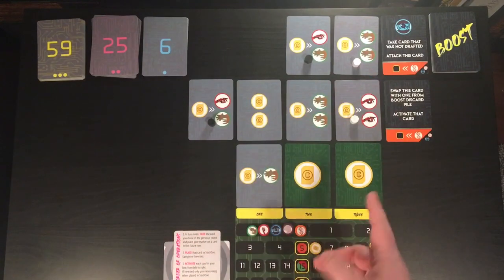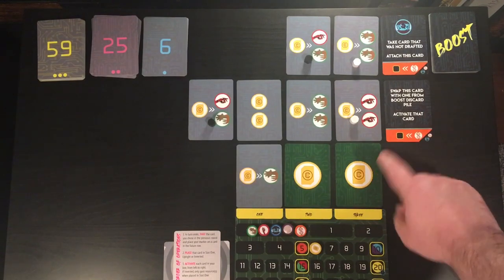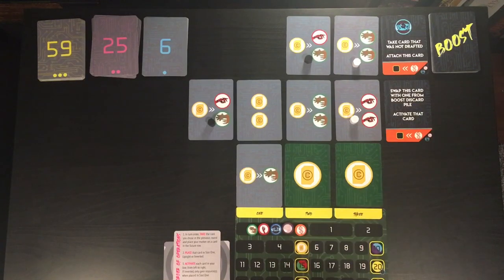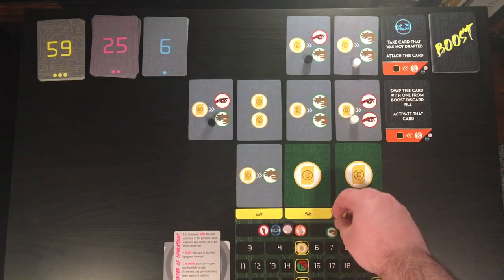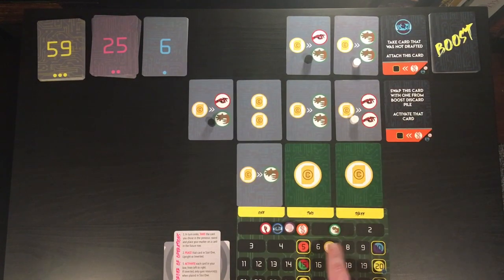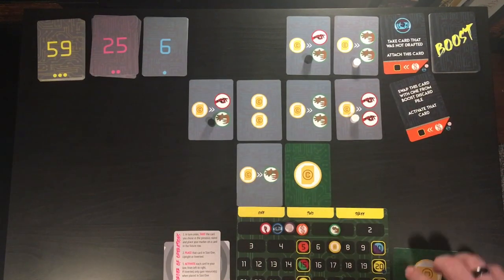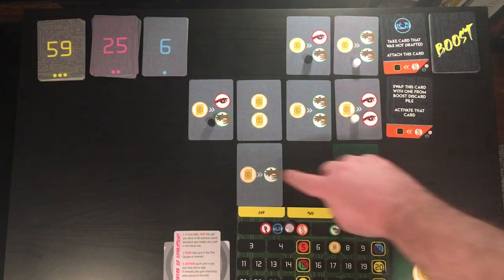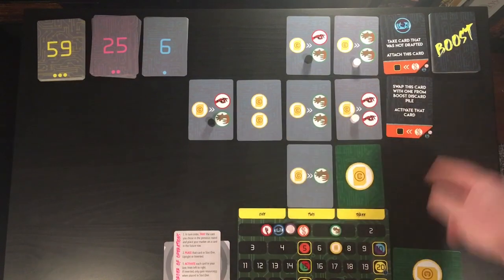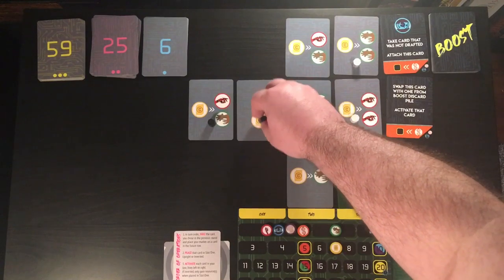White will have done this off camera, but we're going to focus on the black player specifically for this example. They're going to spend one credit — that is the yellow resource — in order to gain claws, which is the green resource. Then they're going to gain a credit, and gain a credit. Once they've triggered all three of these, the card in slot three is going to move to a discard pile, and the other two cards will slide down, making an opening in slot one for the very next card.